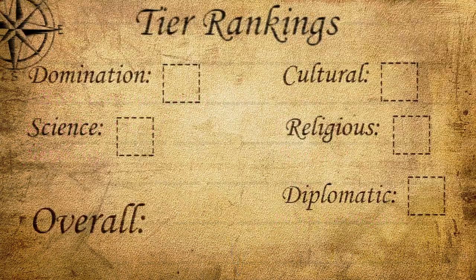Now let's go ahead and give Kublai Khan his tier ranking. These ratings go on the standard tier ranking scale: S, A, B, C, D, F in that order. We're going to give a rating for each of the victory types and then an overall rating, which takes into account other factors like consistency, flexibility, and things of that sort. I should also mention I will be giving different ratings for each of the different civs here.